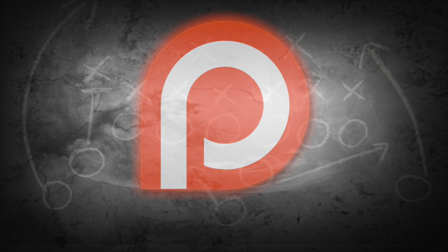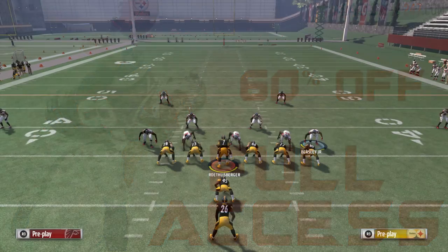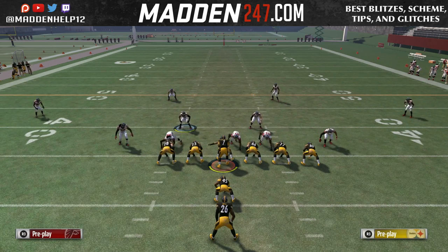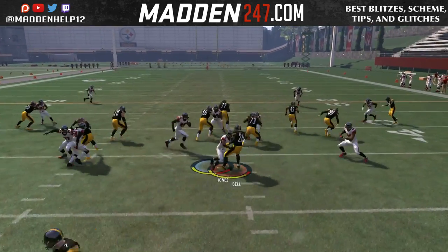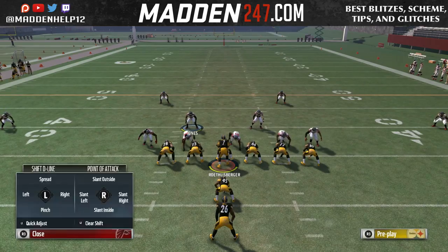What's up guys. A few days ago I showed you the best run play in the game out of the I-Form Pro Power O. In this video I'm going to show you how to stop it. The setup is: you want to base align, spread your linebackers, shift your D-line to the left, then crash them out, and shoot that gap. See where I place my user so I don't get picked up by any offensive lineman — I'm going to shoot that gap.